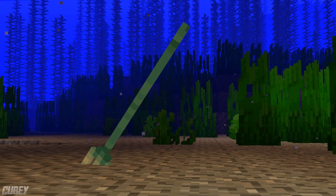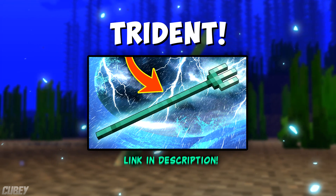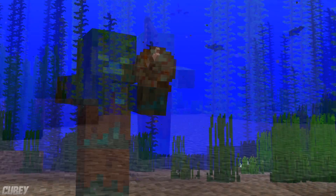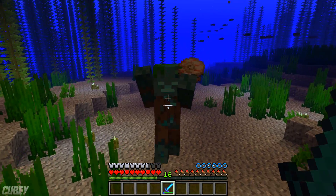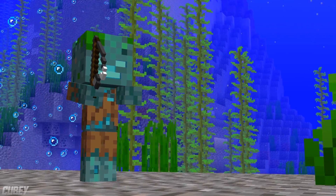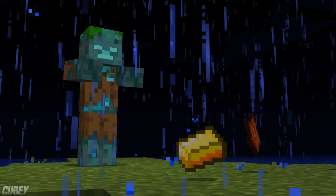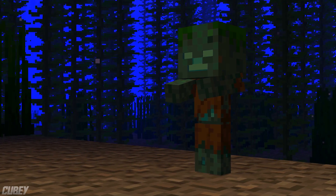Killing a Drowned that is holding a trident gives approximately an 8% chance for the actual trident itself to drop as a collectible item. If you wish to master the knowledge and secrets of the trident, there's an entire episode linked in the description. Drowned also have a low chance to spawn holding a fishing rod or a nautilus shell in their offhand, meaning they will always drop the shell if killed. Some can even spawn with both hands full, and baby Drowned are also able to spawn holding equipment. Killing Drowned will cause them to drop up to 2 rotten flesh and occasionally a gold ingot, as well as a small bit of experience — however, killing a baby Drowned will offer over double the experience.